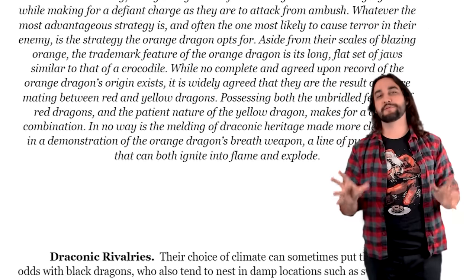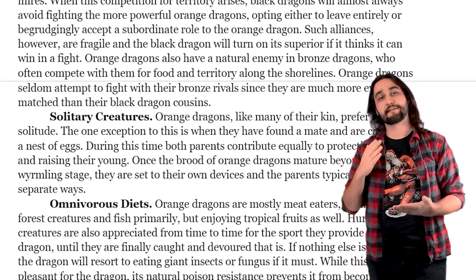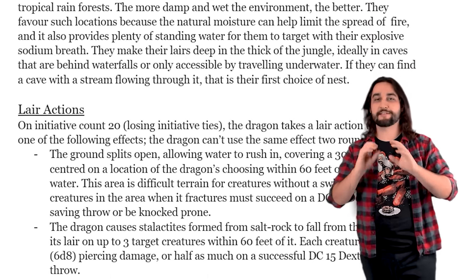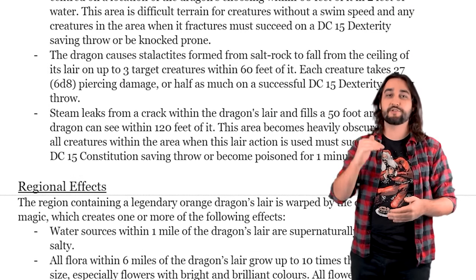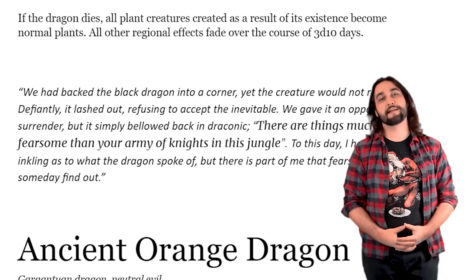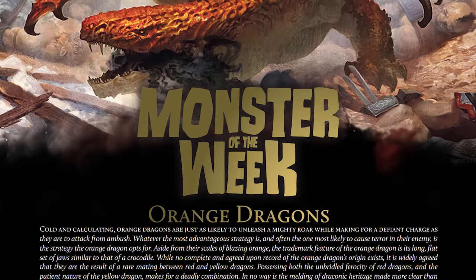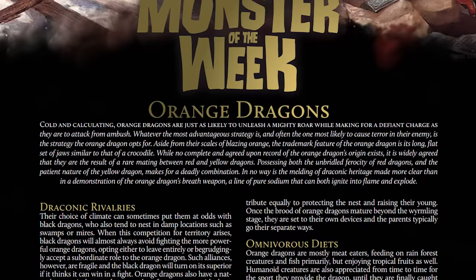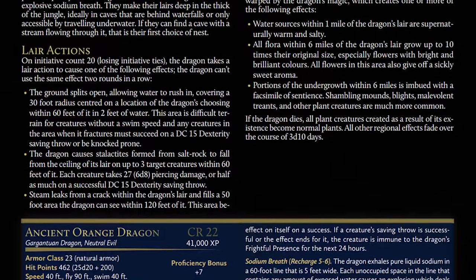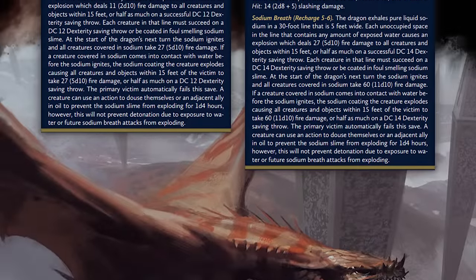However you choose to use this monster, linked in the description down below is a Google document that contains all the stats, lore, information, lair actions, regional effects, and all that good stuff for the orange dragon and each one of its age categories. So if you aren't playing AD&D but you are playing 5th edition, you can find all that information down there and bring them to your game table. And if you're one of my lovely patrons, over on the Patreon page you'll be able to find the Monster of the Week style dungeon dad 5th edition PDF with all that same information presented in a fancier style with cool D&D artwork attached.